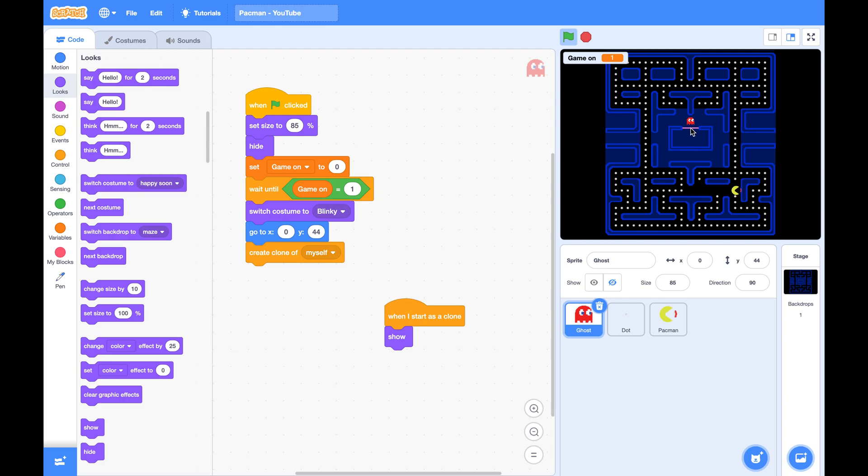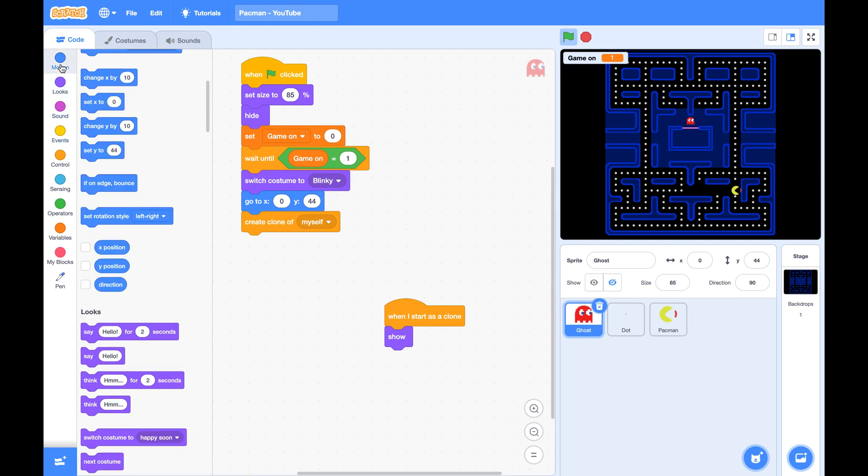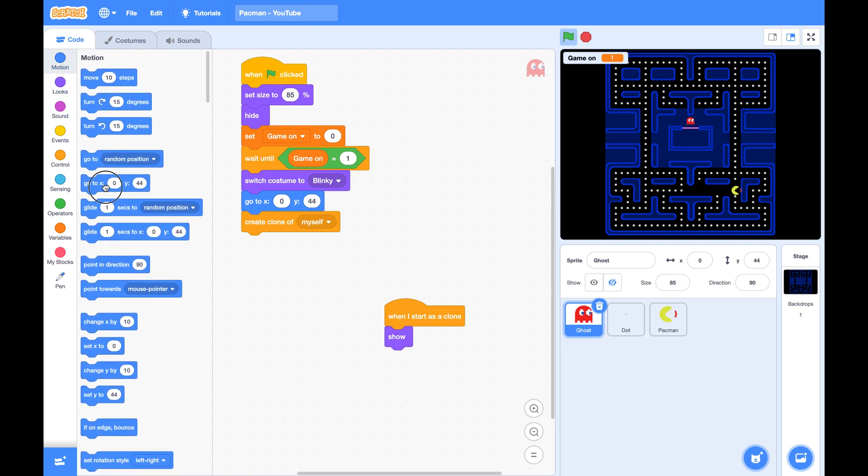Next we will create the other three ghosts. They are inside the cage, inside the box. Let's do them one by one. The first one is Pinky. Its position is negative 20 and 5.